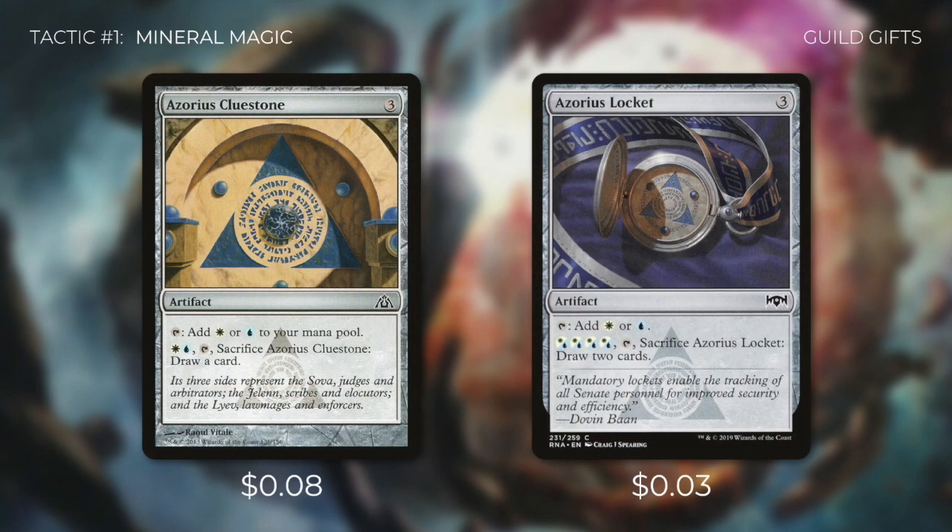Finally, we've got two mana rocks that ramp us, fix our mana, and can also draw us a card or two. Azorius Clue Stone can tap for either of our colors, and we can pay a white and a blue to tap and sacrifice it to draw a card. And Azorius Locket can also tap for either of our colors, and we can pay four Azorius into it to tap and sacrifice it to draw two cards. We're running plenty of ways to ramp this deck so we can have more options when it comes to casting spells.